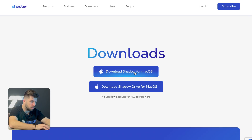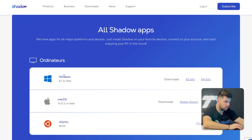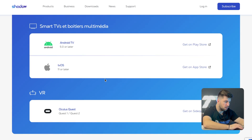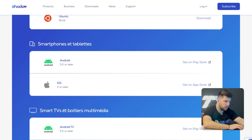Once your account is set up and payment is done, download the Shadow app — Shadow for macOS if you have a Mac, or scroll down for Windows, iOS, or Android. You get the app and can access your VR-ready PC from it. Since I already have the app, we'll move on to the next step.